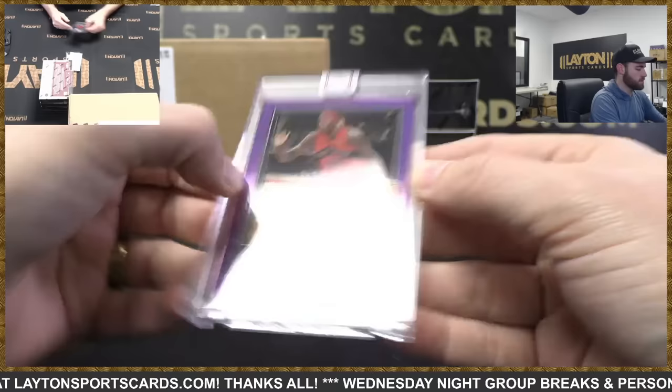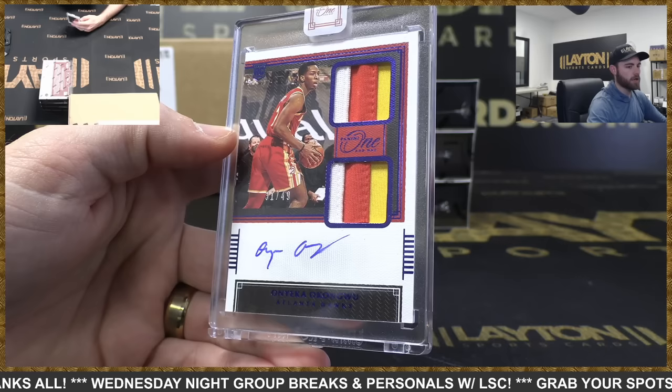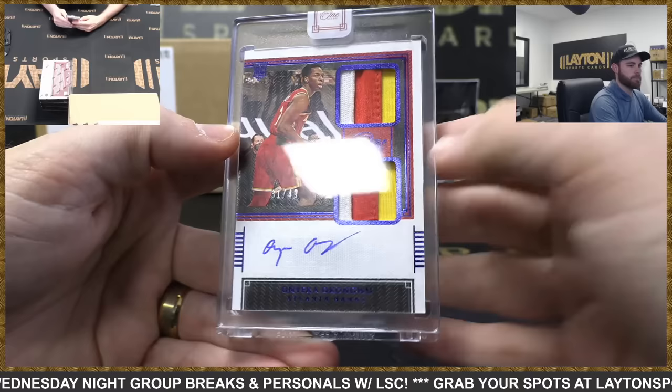Haskell Garrett out of 25, Raptors. There you go Hawks — blue rookie dual patch auto to 49, Onyeka Okongwu. There you go, Hawks.